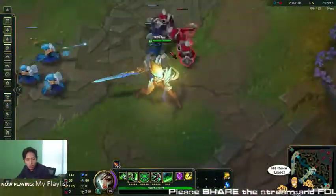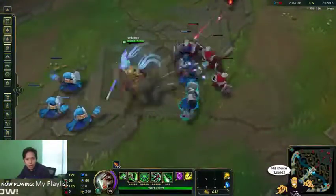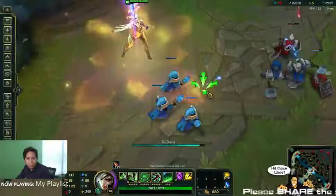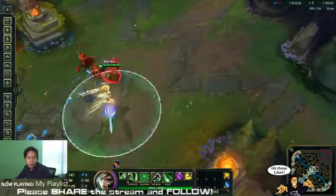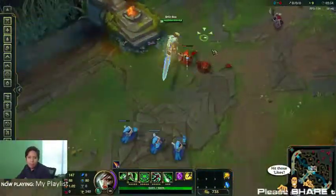So basically the glow gets reduced over time while the Blade of Exile form is active. You get the stun as well, plus the ult — there is that. Wow, this is a nice skin. I feel like the Riven skin is actually better than the Yasuo one. Riven is such a good champion.